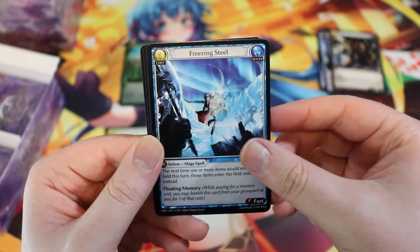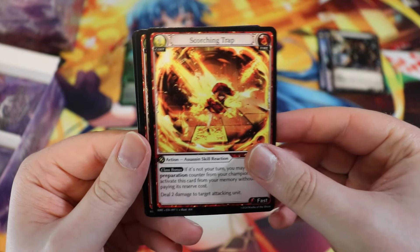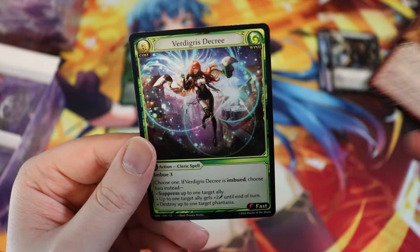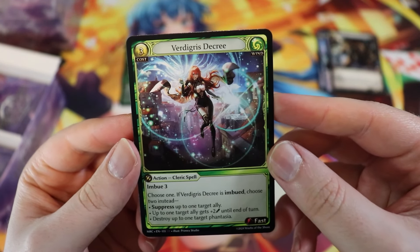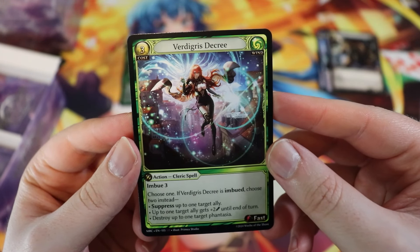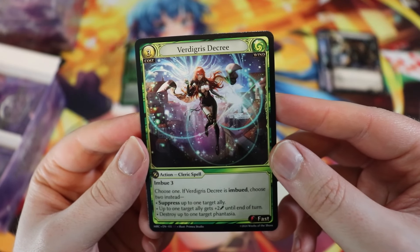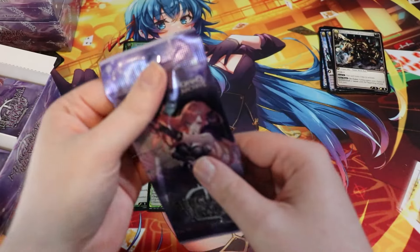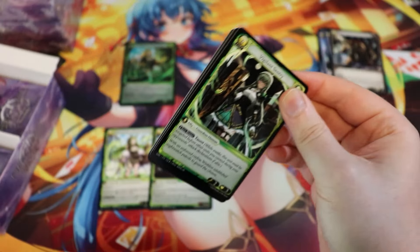Scorching Trap — Yoshi, that is not a good time. Potion Infuse Blaze. Verdigris Decree — three-drop cleric spell, imbue three, choose one. If Verdigris Decree is imbued, choose two: suppress an ally, up to one ally gets plus two, or destroy up to one Fantasia. The card's sick, the card's sweet. It also has Tristan art so I'm a big fan.